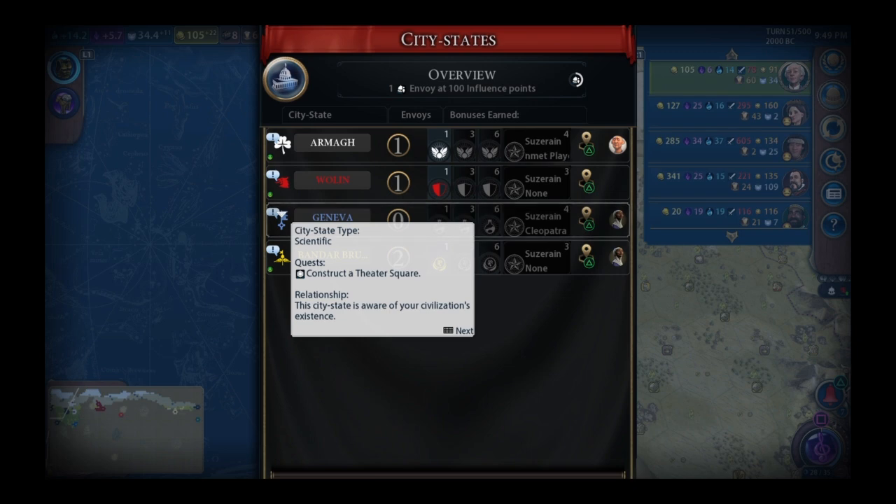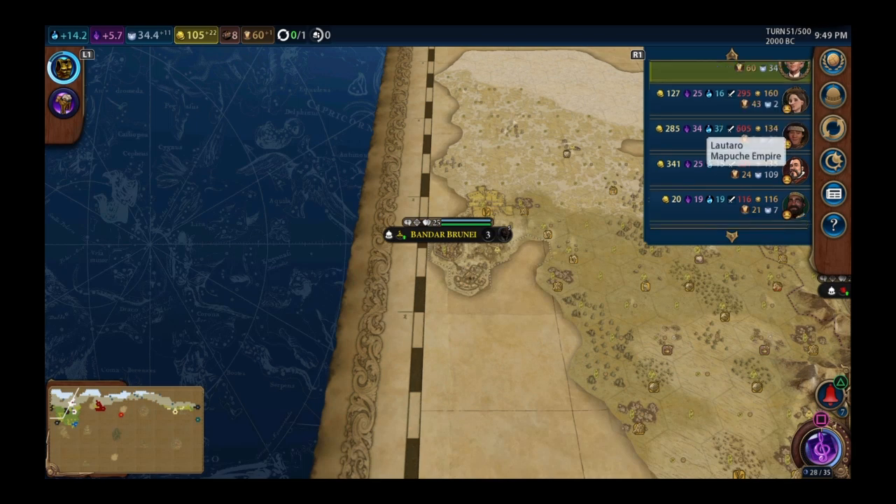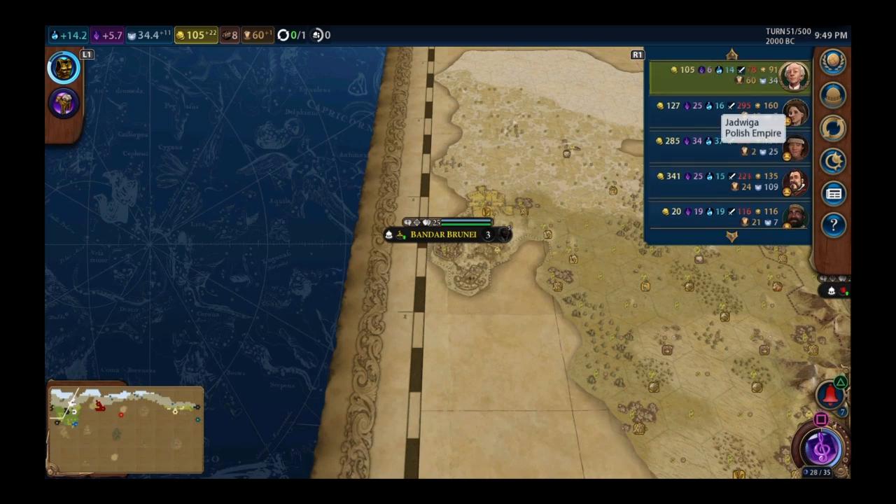The next envoy I get I'm switching Amani to Geneva to steal suzerainty and get that science bonus. Science is up to 14, putting me close to fourth. Culture is still bad, money is still bad. Poland's faith is down to 2 — she had over a hundred last time, meaning she bought missionaries.